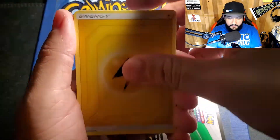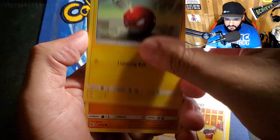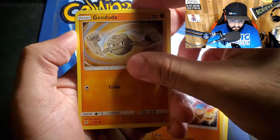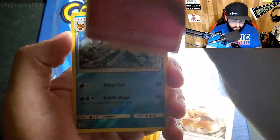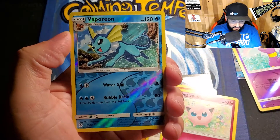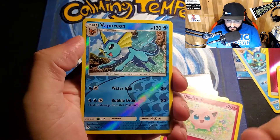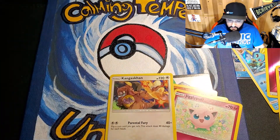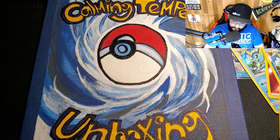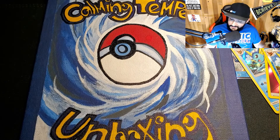Pack three — come on, give me something good. I don't care what it is, I just want to see something shiny, something fancy, something that will make me happy. And there's the other Vaporeon — so we got both versions now, that's cool. Normal rare, whatever. At least I can scratch off both versions of Vaporeon off the list.